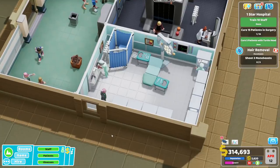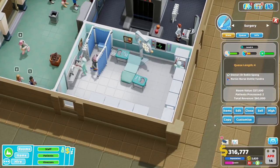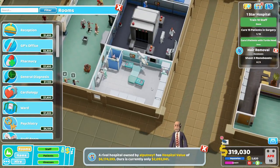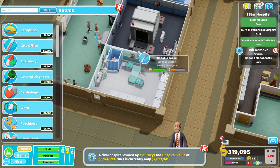If you're going surgery heavy or you happen to be on a map that is surgery heavy, you're going to need a bunch of these rooms. Luckily these things are not too expensive — 37.5k for this whole thing. So if you need to copy-paste these around, do that. Just make sure you train up enough surgeons for it and enough assistant nurses.